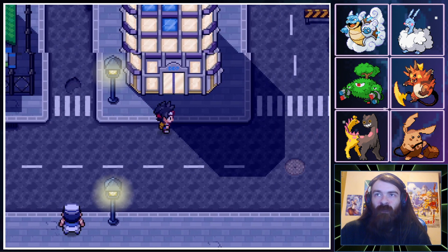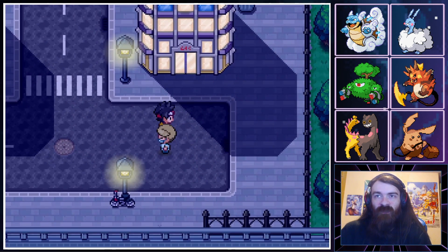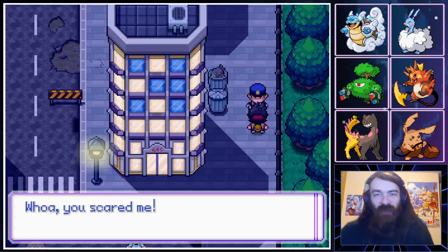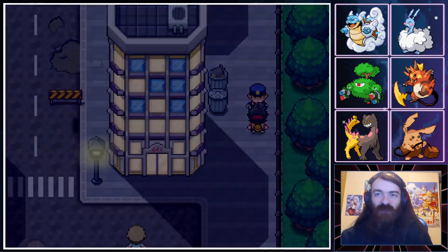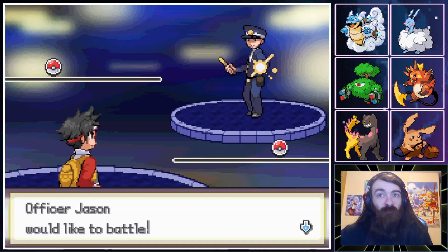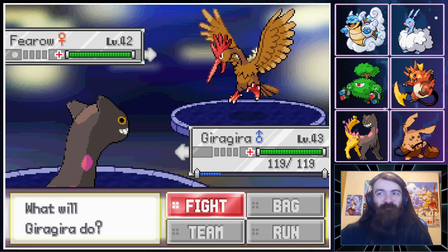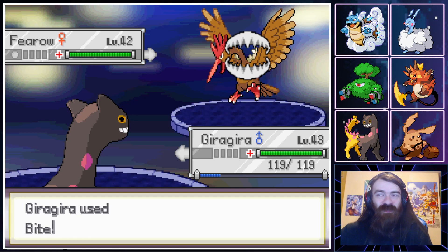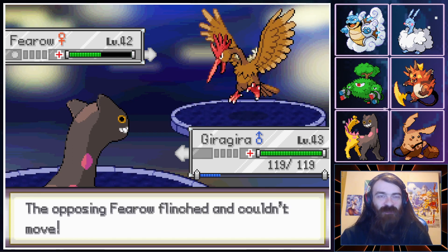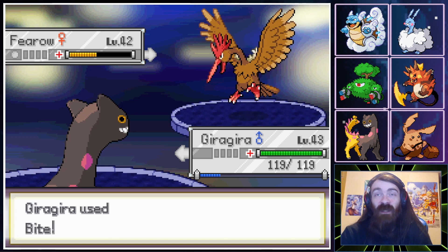The lights have turned on — it's nighttime now. We have a policeman up here who wants to battle. There might also be another Trubbish Bin right there if we wanted to catch another one, which at the moment I don't feel the need to, but the option being there is nice.